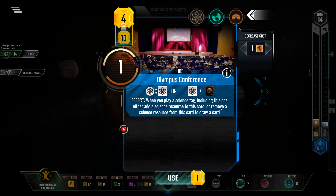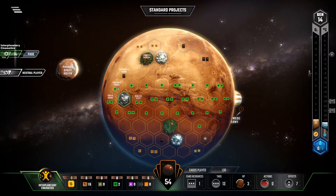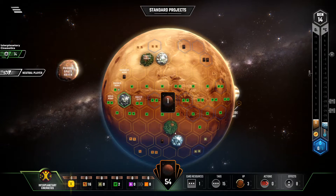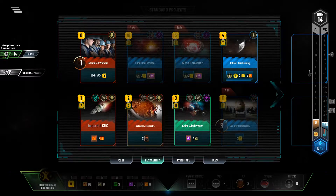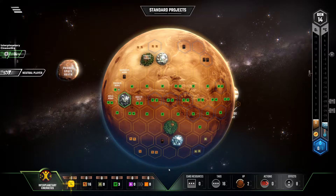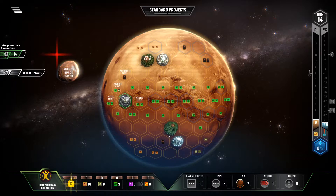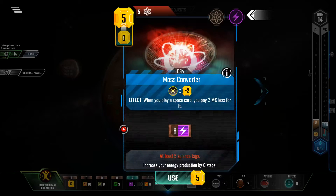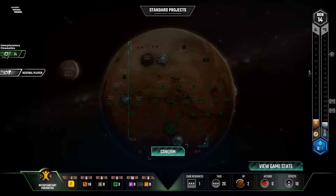Advanced Alloys allows me to get Research Outpost down for just one megacredit. Now I can play Olympus Conference, which will allow all the Science Tags I play to draw me half a card. Next is Viral Enhancers — very important for all the future animal, plant, and microbe cards we're going to play. Indentured Workers basically gives me a lot of money back so I can then play Quantum Extractor. With Quantum Extractor down, I can now play Mass Converter, which draws me a card.